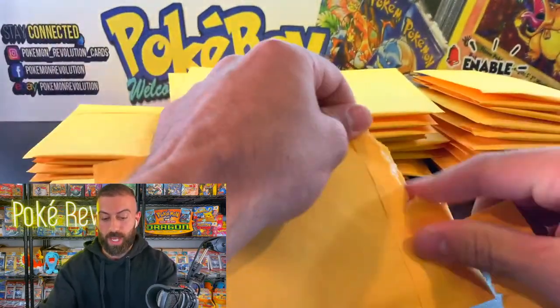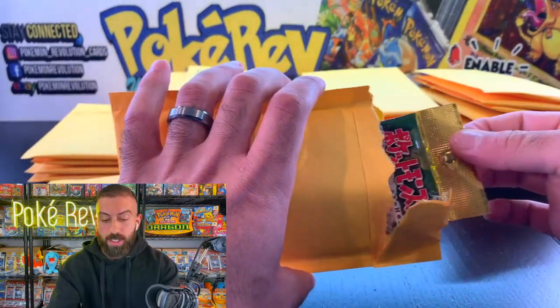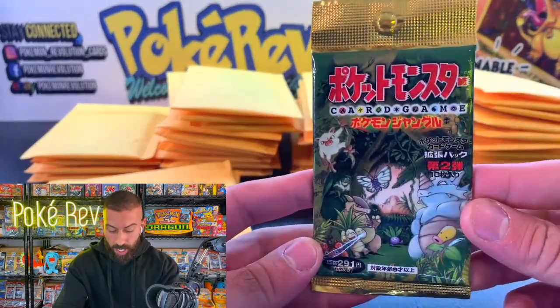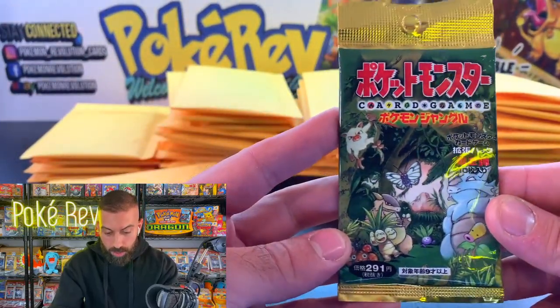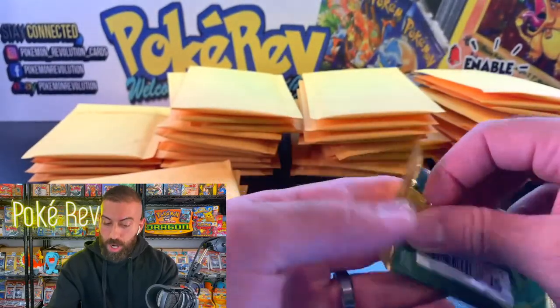Pack number two — let's see what we got. Don't forget, there's the Neo sets with Gen 2 Pokemon and Jungle. Another nice one — this is another Gen 1 classic, the second set of Pokemon cards. And if you notice the Japanese sets, they have all kinds of different Pokemon on the actual booster packs. The designs on these are really nice, and we're jumping into Jungle.